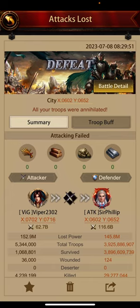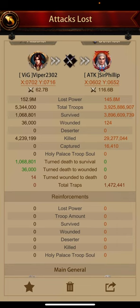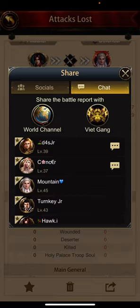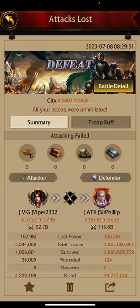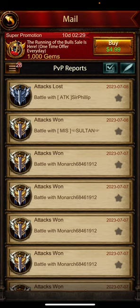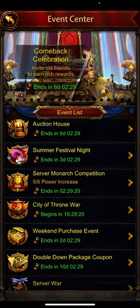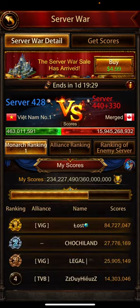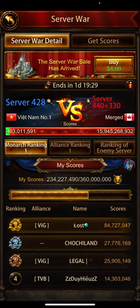How did it go? I killed about 29 million of his troops. So 29 million into 8 points is about 240 million points. I think I gave up around 150 to 160 million. Let's see — 234. My negative scores aren't up yet.